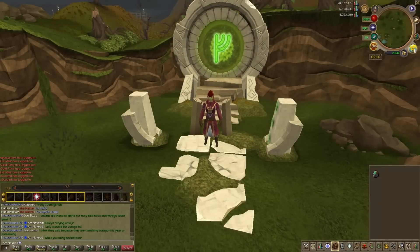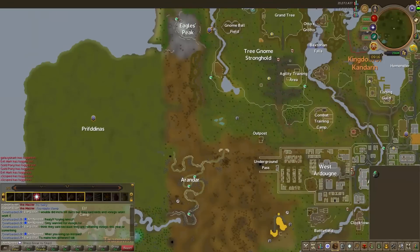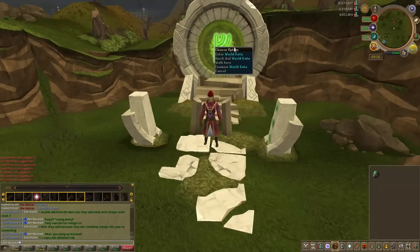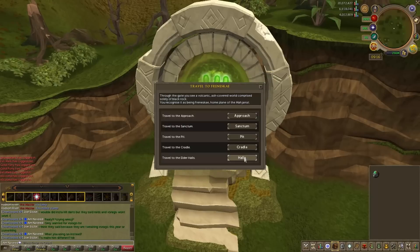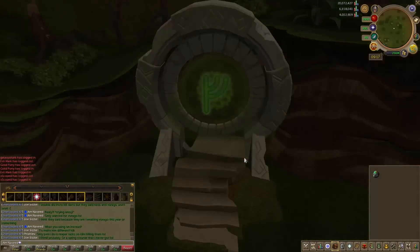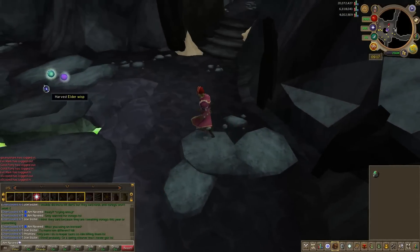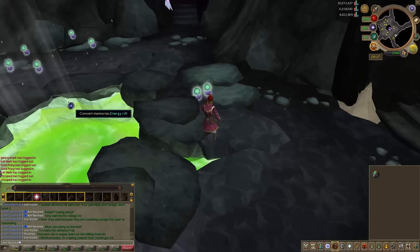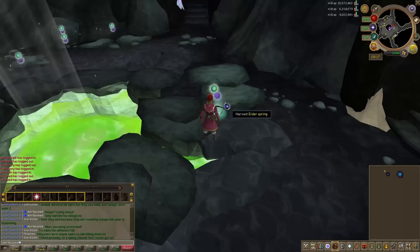From levels 75 to 80, we are going to be training in the Elder Halls, which requires the Fate of the Gods quest completed. If you haven't completed that quest you can stay at the previous Lustrous location. If you have, travel south of the Feldip Hills Lodestone — you will be getting about 60,000 experience per hour siphoning from the Elder Wisps. Remember to use option number 3 at the crater.